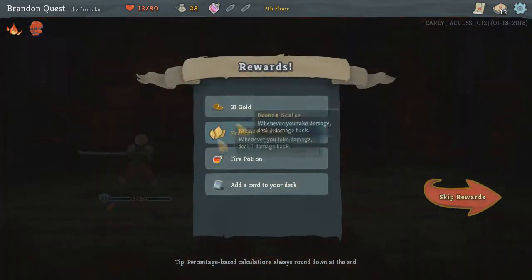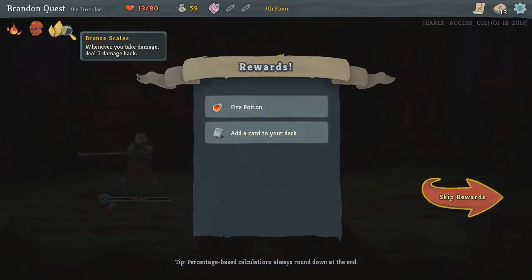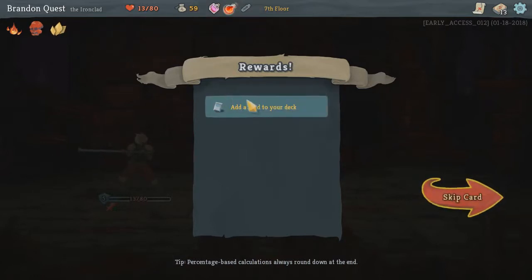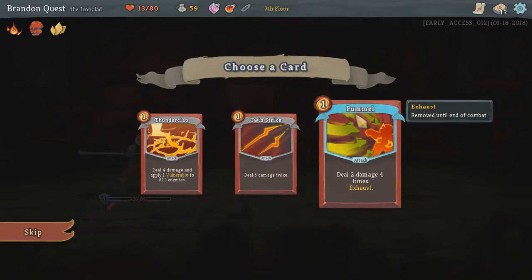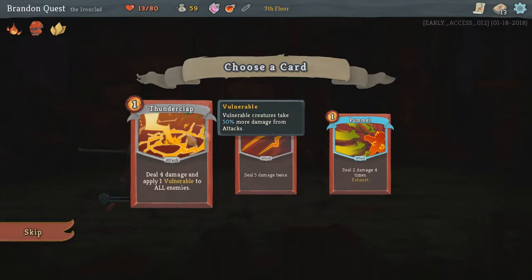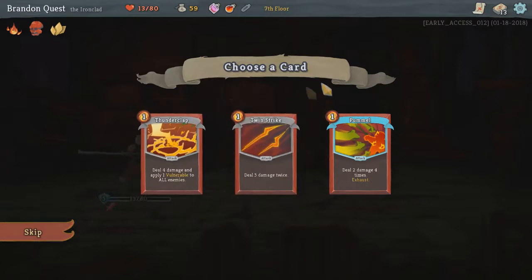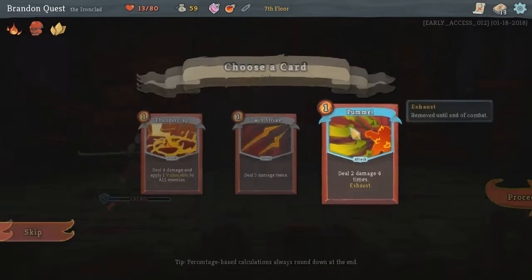Heal six — which isn't enough. Whenever you take damage, deal three damage back — yes! Deal two damage four times. Deal four damage and apply one vulnerability to all enemies — that's pretty useful. Though this could be very useful too with flex — you'd do six damage? I'm taking Pummel.